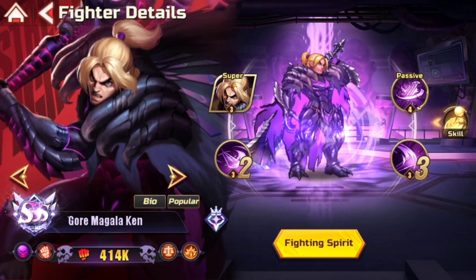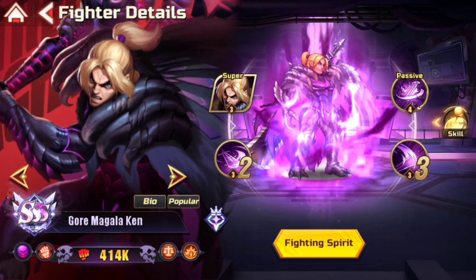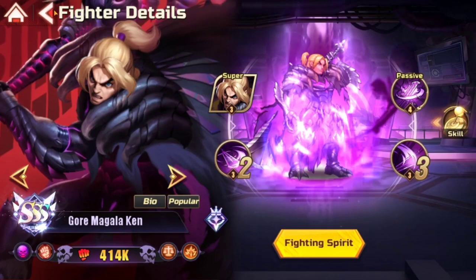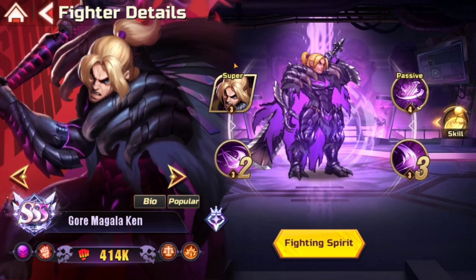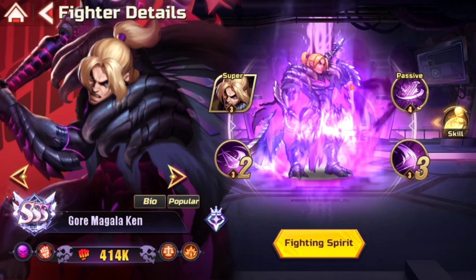I think this unit will definitely be situational — I want to see what team builds people use with him. I can already see him with a Bison build, which is going to be insane. You could probably build him with Rose, since her healing works well, and Elena in the back could work too. He's a balanced unit so his defense should be somewhat respectable. If you have Bison, Evil Mad Ryu, and Ken, you could probably just run that — that'd be pretty good.